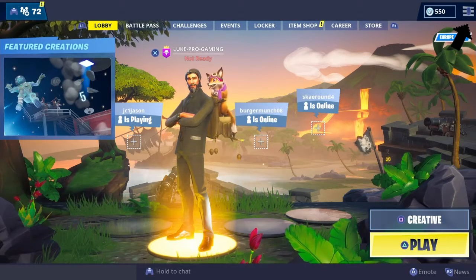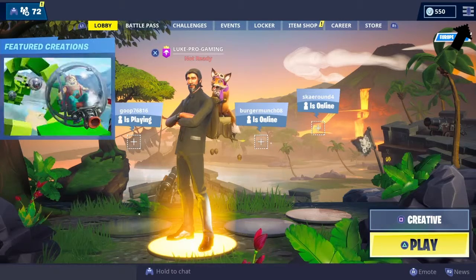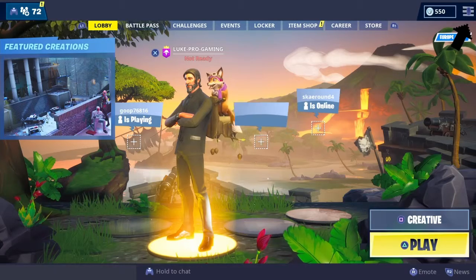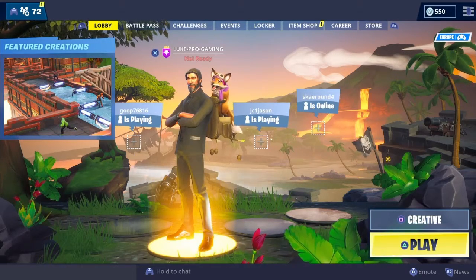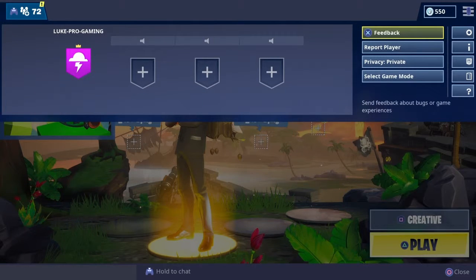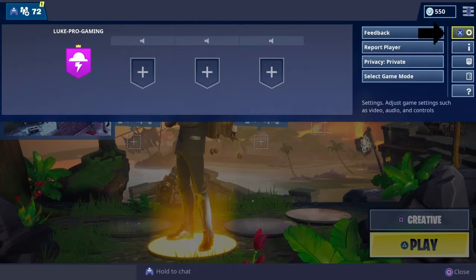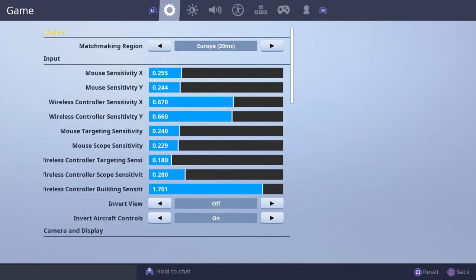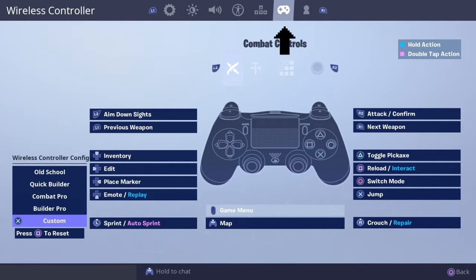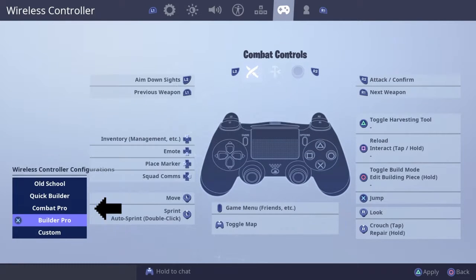Press the Options button on PS4 — that's the button where the old Start button used to be. You can see it in the top right. When the settings menu appears, press X, then keep pressing R1 until you get to the controller section. Click on Builder Pro, then press Triangle to apply.